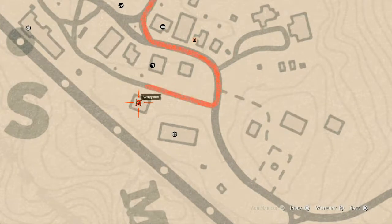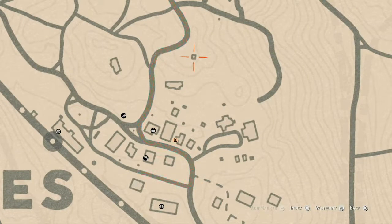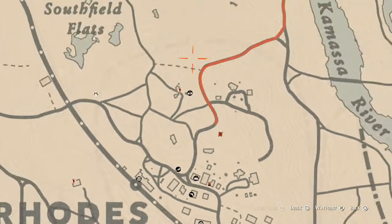There are also tarot cards in Rhodes. One is inside the barn on the work table — a Two of Pinnacles. Another is right up on the rail of the hanging platform — a Three of Swords.